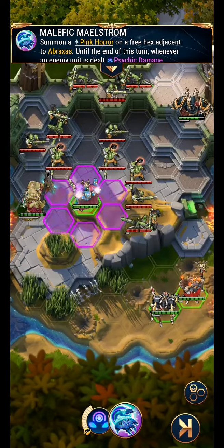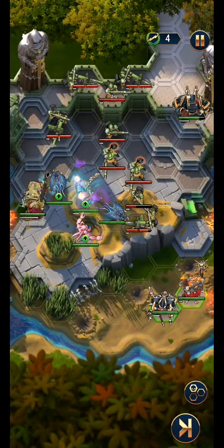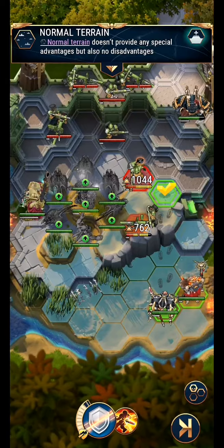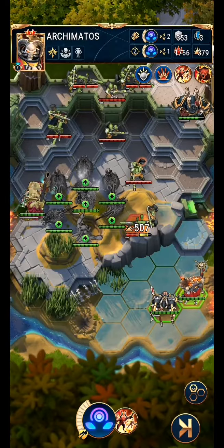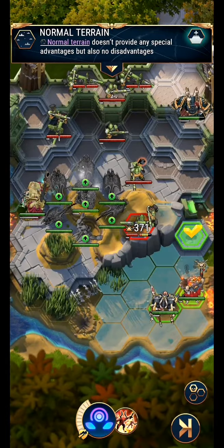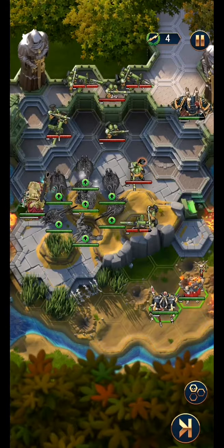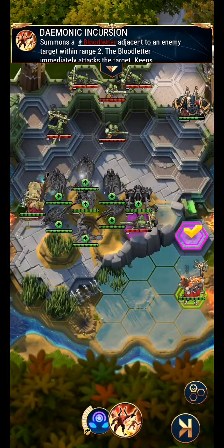This arrangement here is a very lovely opportunity for a nice summon from Abraxas to really get into these voxcasters and hopefully get rid of a few of them. I have the option of trying to kill this lascannon with Harken, or I can create some more meat shields by summoning onto this lascannon. I could try and summon onto the voxcaster instead, but I'd have to kill this lascannon with Harken and that doesn't look like a particularly guaranteed thing. So I'm just going to take out this voxcaster before he causes any trouble and get a couple of meat shields out.